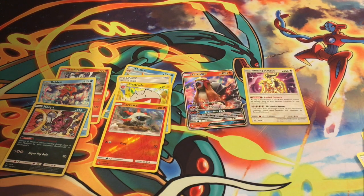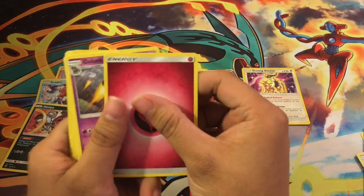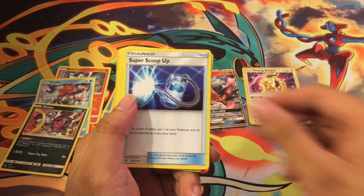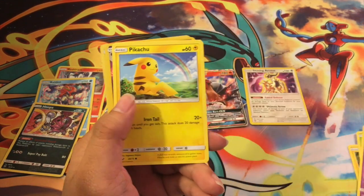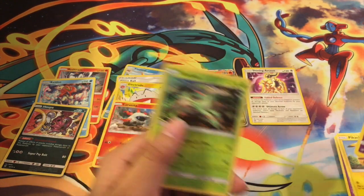I have a Hoopa in the game. Sixth pack: Fairy Energy, Golett, Spiritomb, Super Scoop Up, Qwilfish, Minun, Shroomish, Jynx, Pikachu, Golett, and Verizon — number one nation cell phone provider card.